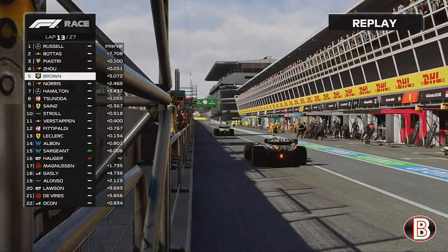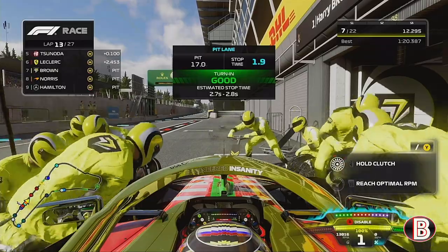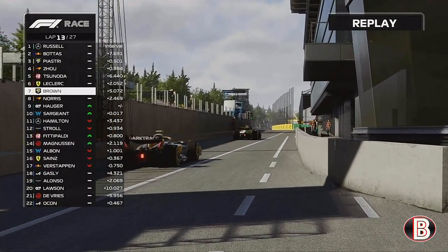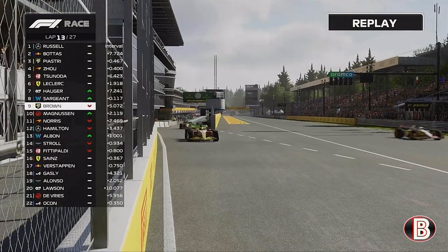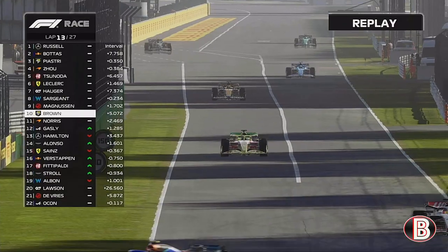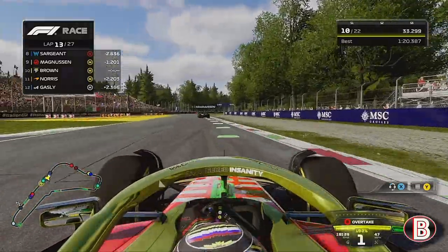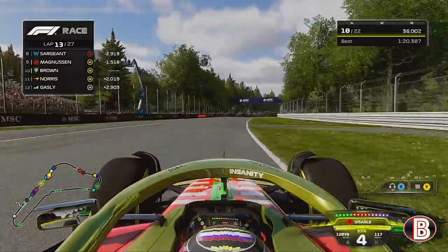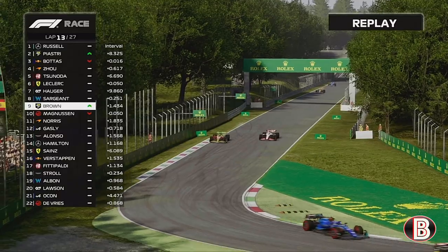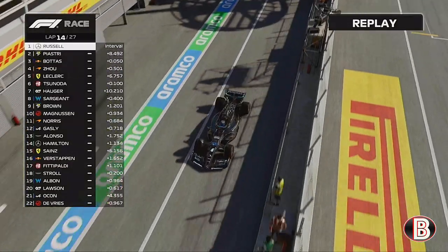We trundle down the pit lane, followed into the pits by Lando Norris and his McLaren. Onto the hard tyres we go, back into the fast lane and out onto the track. We've come out behind the Haas, but if we can overtake it there's a fairly healthy gap because those two in front have already pitted. Towards the end of the lap we've caught Magnussen — he's gone defensive to the inside and pretty much waved us through. We're past Magnussen.